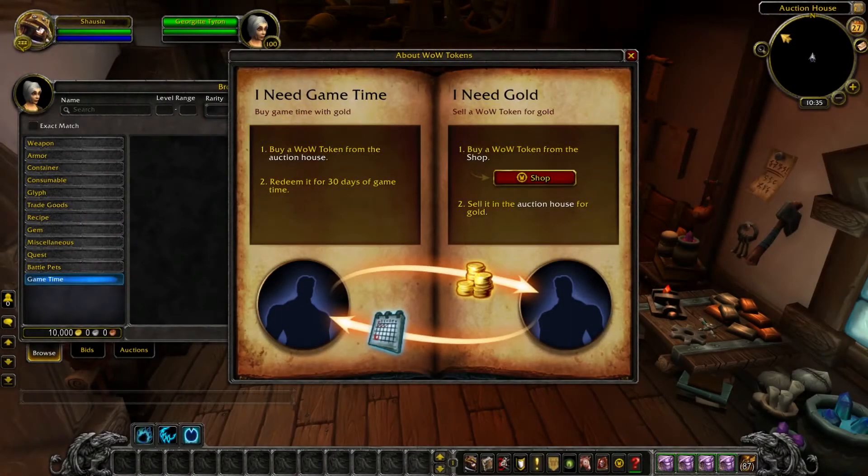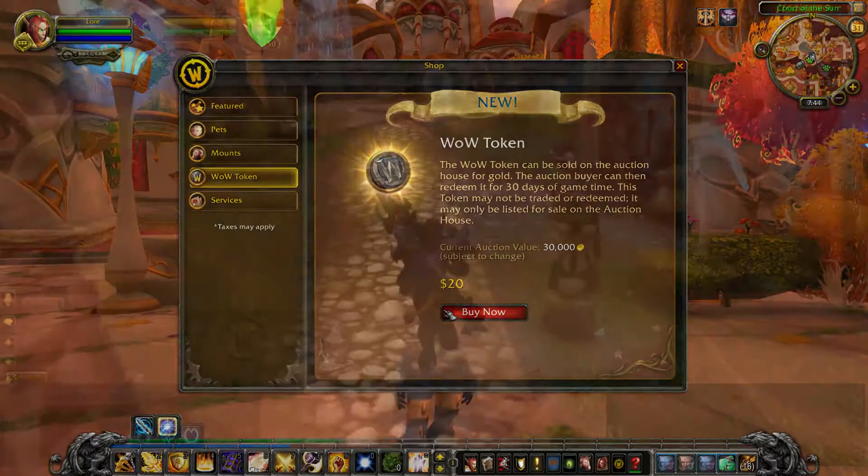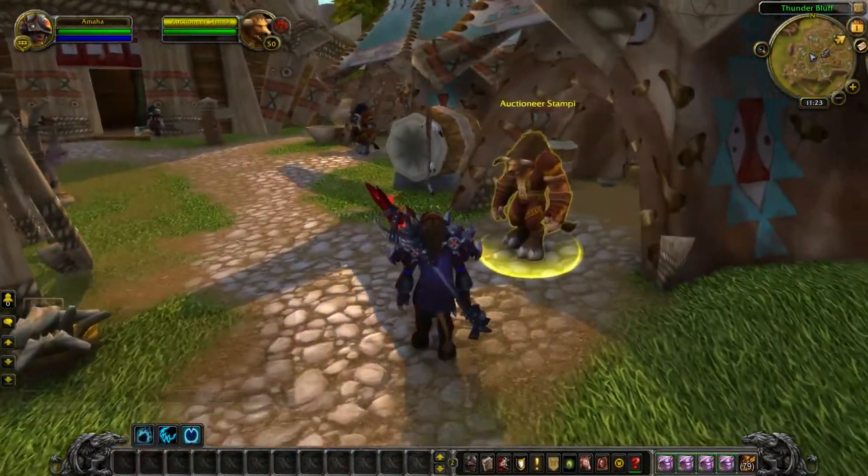The WoW token is a new in-game item that allows players to simply and securely exchange gold and game time between each other. They can be purchased for real money from the in-game store and traded to other players for gold through a special section of the Auction House.